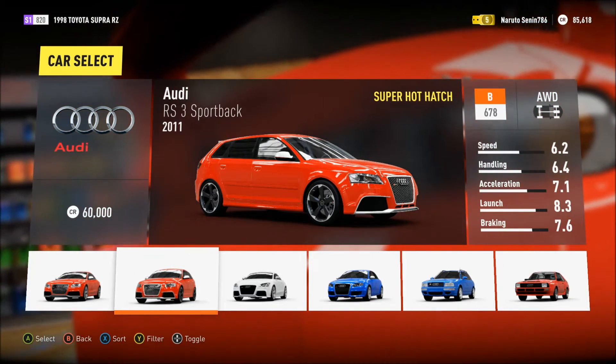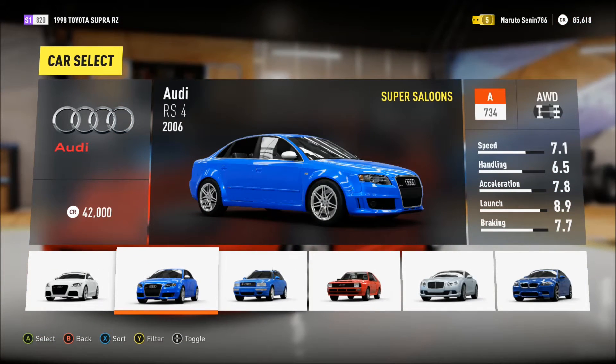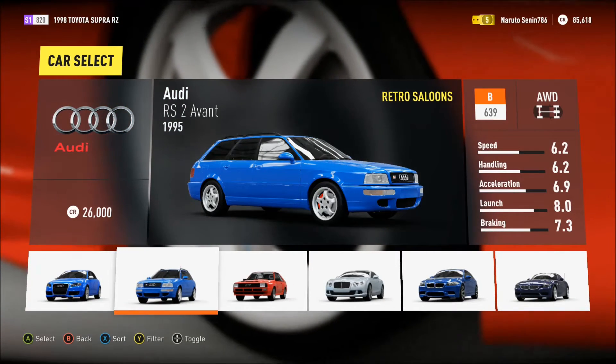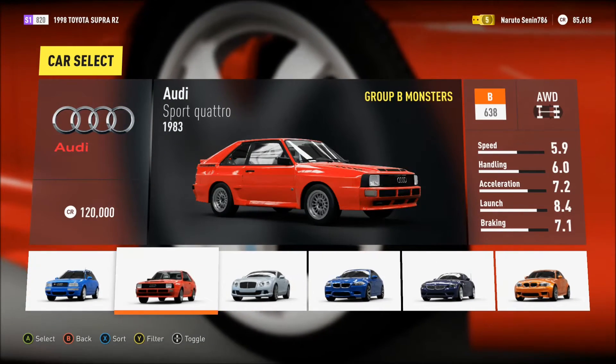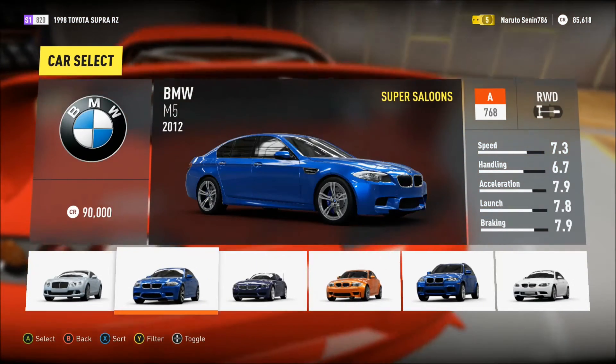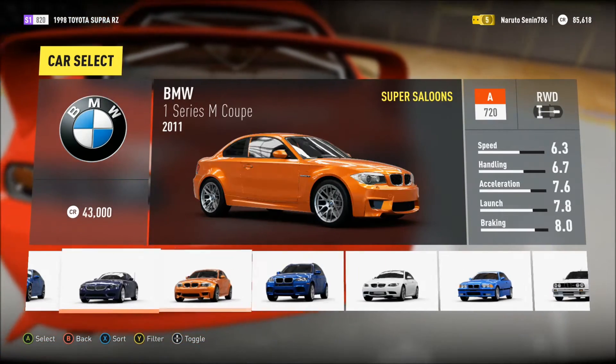You've got an Audi S3 Sportback — I actually won that car for free. The Audi RS4, what a beautiful car: four-wheel drive, 4.2-litre V8, 414 horsepower. I've actually been inside that car, it's fantastic. I've also sat inside a Bentley GT Continental — beautiful cars, like sitting on a sofa, really comfortable.